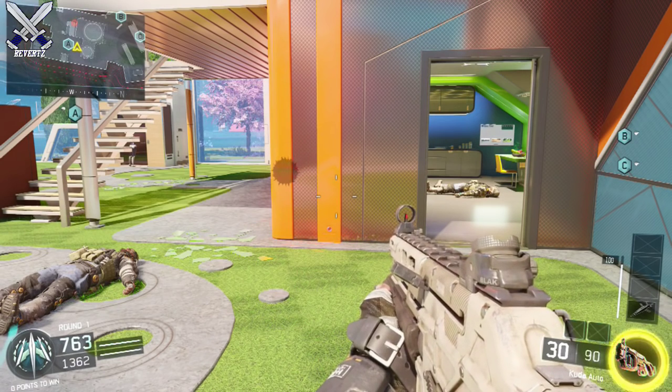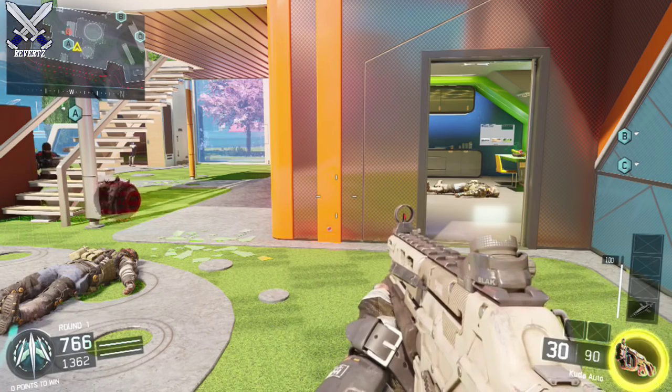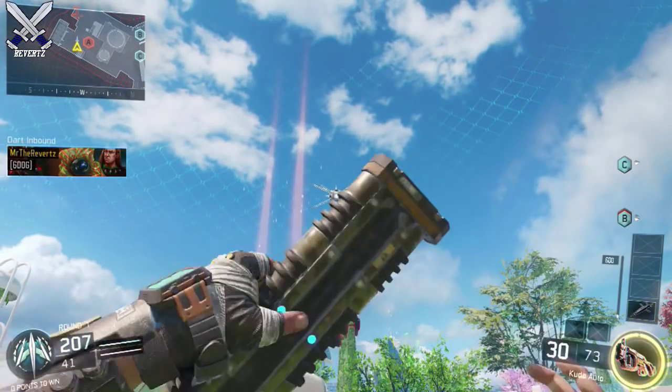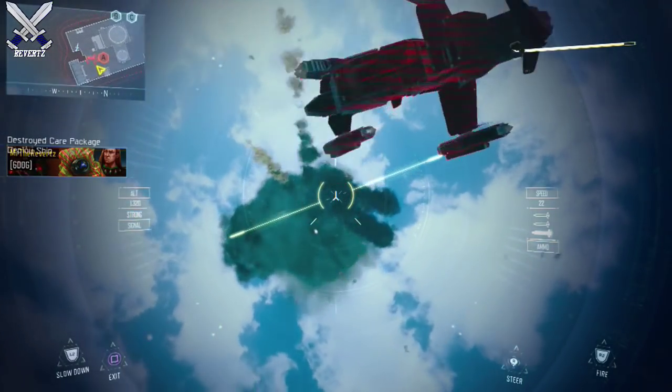Now this does kind of remind me of the Black Cat from the Black Ops 3 beta. So if you could hack the RAPS fast enough with the Black Cat, then only a few RAPS balls would drop and the rest would be yours — except with the Dart you're not stealing the streak.